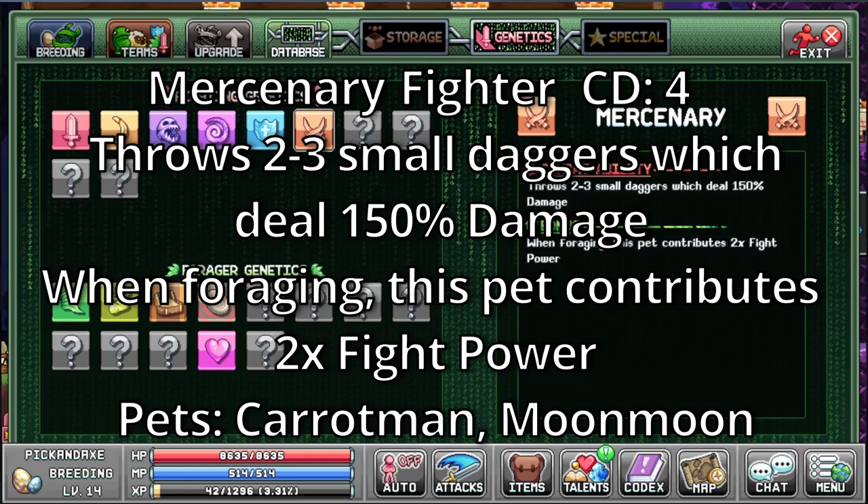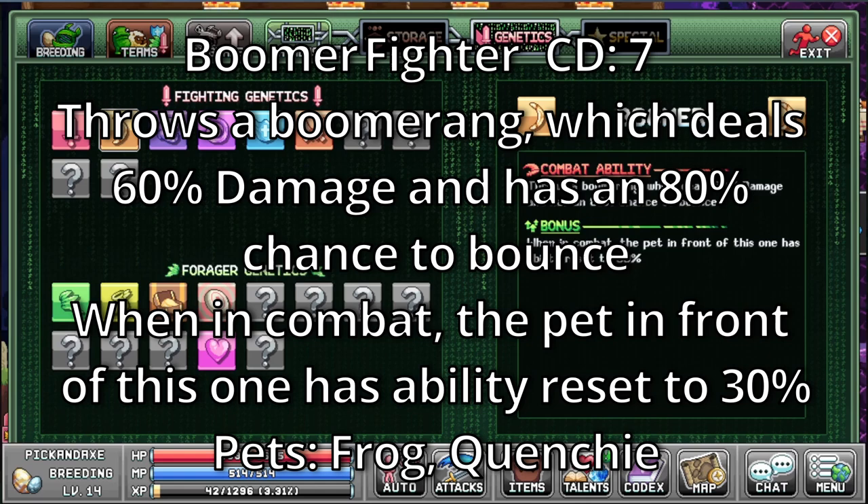Boomer. It's a fighter with a cooldown of 7. Throws a boomerang which deals 60% damage and has an 80% chance to bounce. When in combat, the pet in front of this one has its ability reset to 30%. The pets with this ability are Frog and Quenchy — another hard name to pronounce.